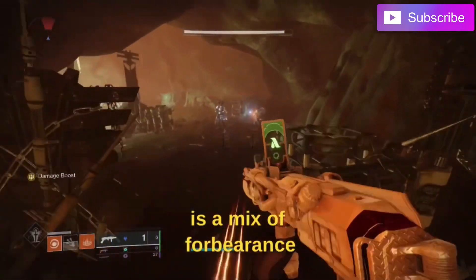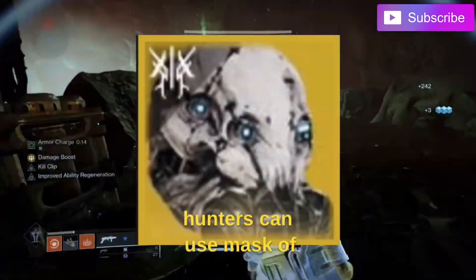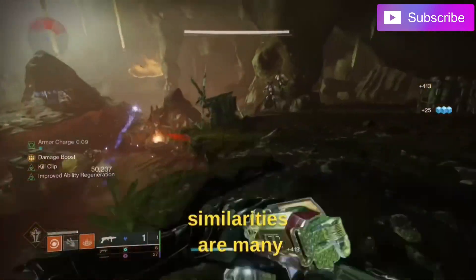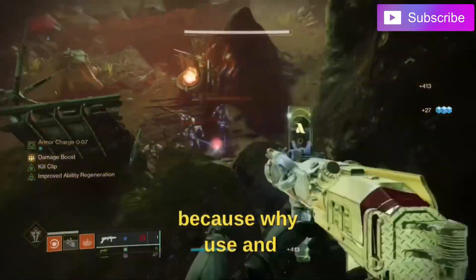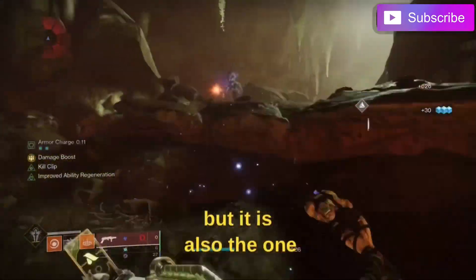Next up is a mix of Forbearance and New Pacific Arcana — stasis options. Hunters can use Mask of Bakris here. The range and damage are the same, but the similarities are many. The reason to compare them is because this season is not only the longest but also one focused on grenade launcher synergy.